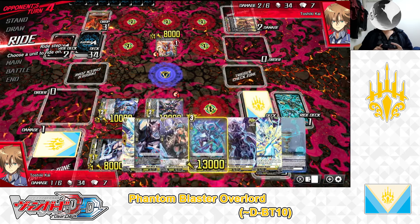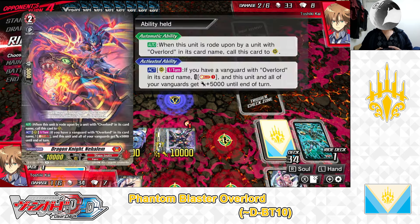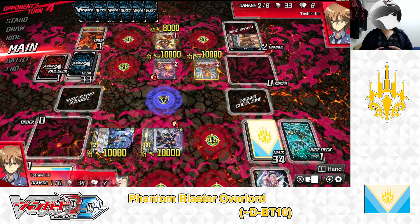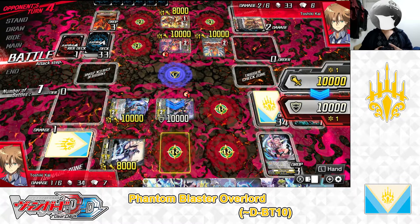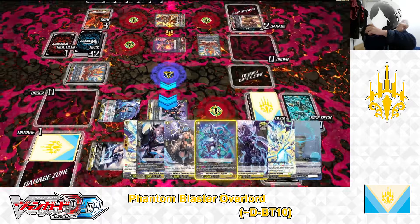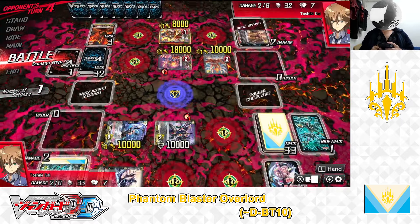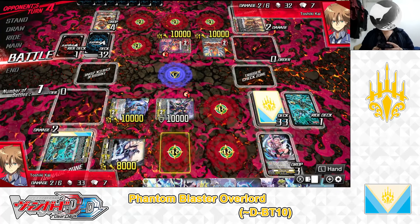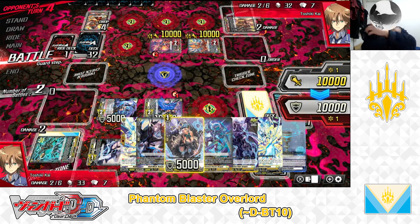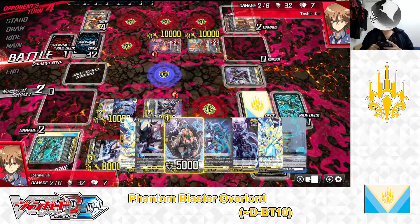My opponent's turn. He rides to Grade 2 Dragon, Let Me Haul Him — Bahr's skill: searching deck for another Gojo, adding to hand. He calls Burning Horn Dragon. Burning Horn skill: Counter Blast, reveal — nothing. Counter charge. He calls Gojo. Vanguard to Vanguard attack at 18k — no guard, gonna take it. Drive check: no trigger, Burning Horn. One damage to me. Damage check: no trigger, Persona ride not good for me. Gojo's skill: he counter charges. Burning Horn attacks Vanguard — no guard, gonna take it. Damage check: no trigger, Blaster Dart in damage — not good. End of opponent's turn.